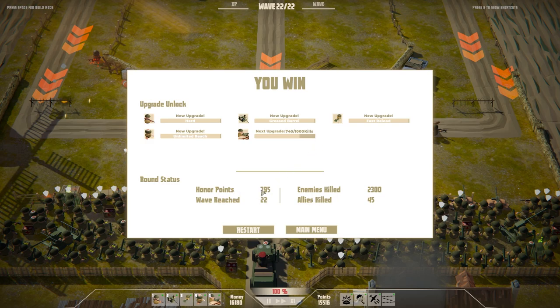Wow. Honor points: 795. Wave reached: 22. Allies killed — wait, that's my own people — 45. That would have been 45 of my troops that the enemies killed. Okay, that's fine. We got a few upgrades across all of our cannons — greased barrel, fast reload, unlimited reach. I really, really like the sort of meta progression in this game. It's very, very nice indeed. A few more kills required for the machine guns, but that is not too bad at all.